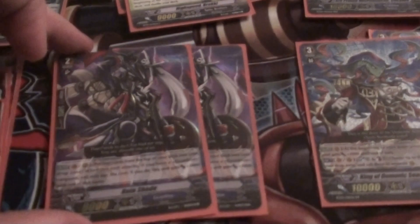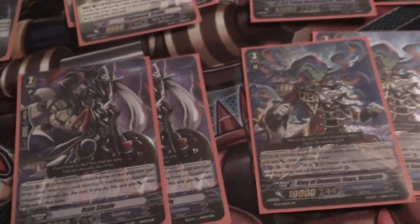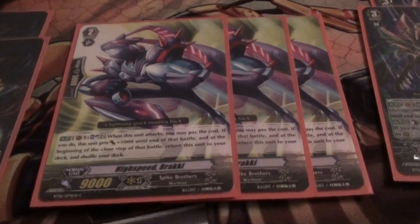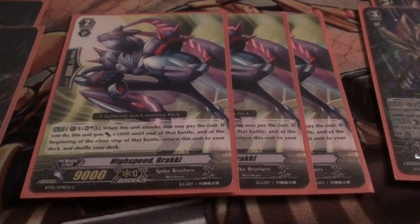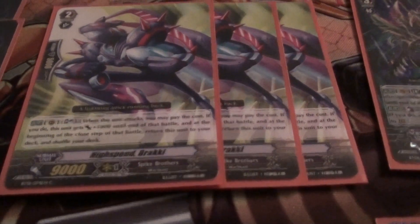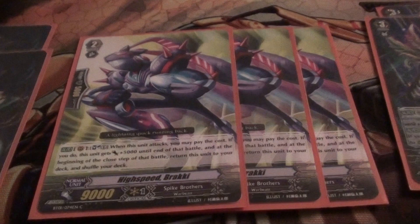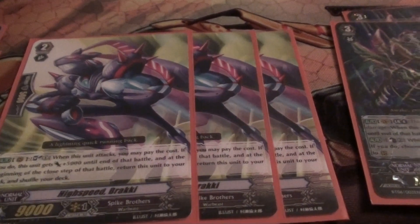And then 2 Ruin Shade, which helps you hit the numbers and helps the mill for Samurai Spirit behind it, which helps you hit the numbers. I always find with this deck that it's a bit tough to hit the numbers the way you want to. So with 3 of these, it just kind of helps you along that way. Even if you put it behind an Evil Shade, or even a Grade 0, it's still hitting nice numbers.